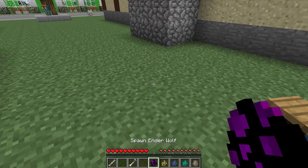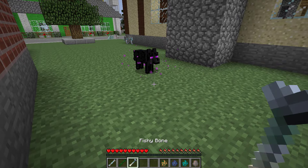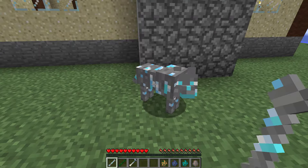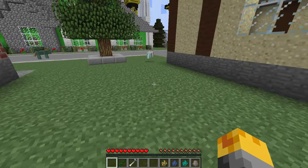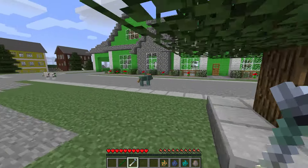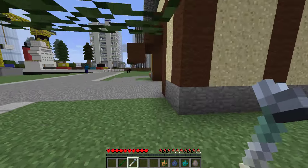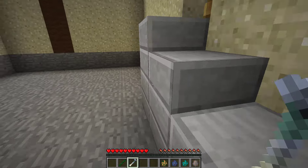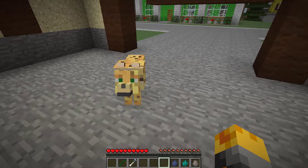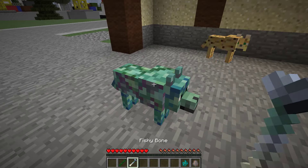Let me spawn an ender wolf — wait, he's gonna teleport away! Wait for it... whoa, there we go. We're gonna give this guy a diamond bone. He didn't accept it. Let's go for the fishy bone — this must be for the ocean wolf. I can't seem to find where the ocean wolf has gone. Maybe we should spawn an ocelot wolf — this guy looks so nice! And let me spawn a prismarine wolf.